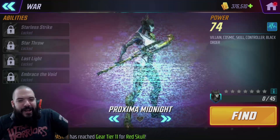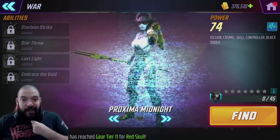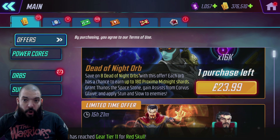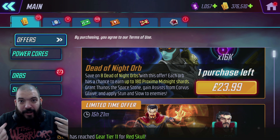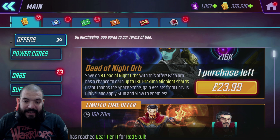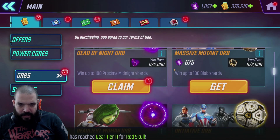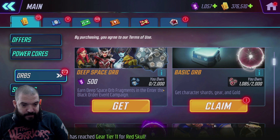So let's crack open some of these orbs. The offer is up at the moment — the Dead of Night orb is £24. She's not yet released to farm, and we don't know if she's going to come out in a blitz or anything like that yet. So at this point in time, the Dead of Night orb is the only way to get her. You can pick up eight of them for £24. You can't get them via Power Cores yet, so that's the only way right now.